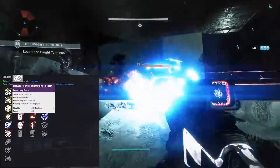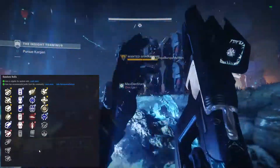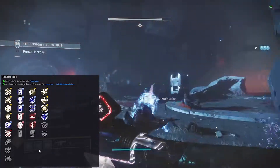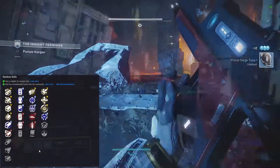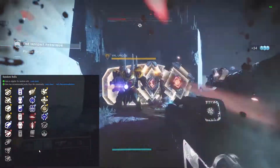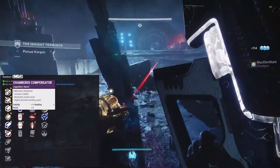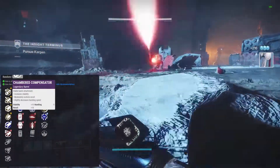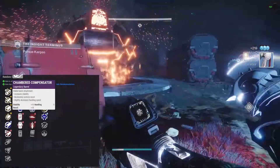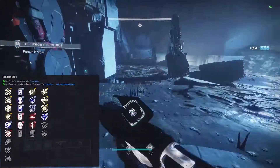For barrel perks: chambered compensator gives you a stability bonus, handling penalty, and a recoil bonus. On the color coding - yellow means the community has agreed the perk is good in both PvE and PvP, blue or purple means good in PvE, red means good in PvP - the community has agreed on light.gg where I pull these perks from. For a fusion rifle I usually want range and stability, so chambered compensator with stability and recoil bonus but a handling penalty - not too bad.